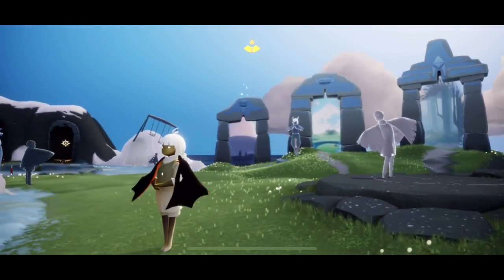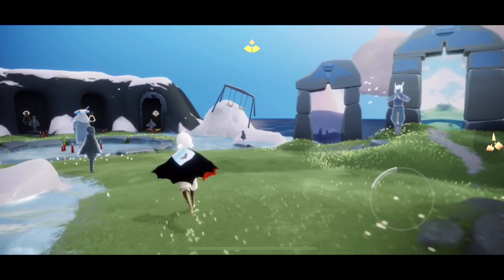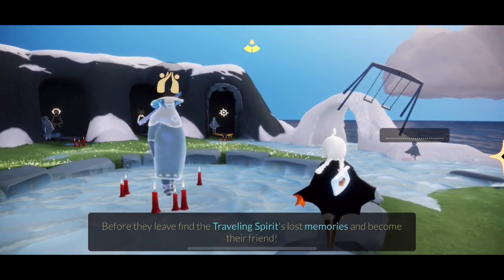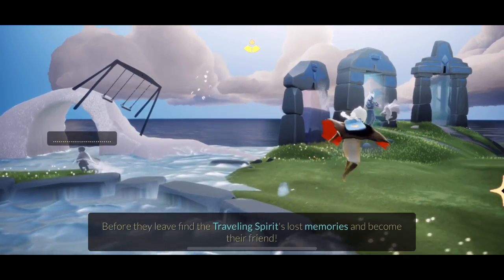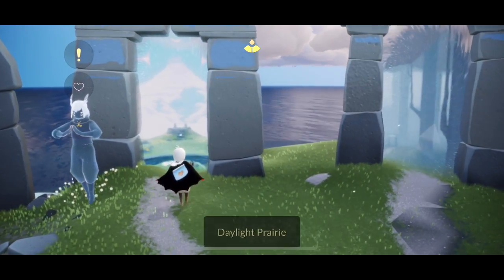Hey everybody, I'm Nasty Mold and it is February 14th. We are going to be revisiting the traveling spirit for this weekend. So he's right here — this is the Double High Five spirit. We can't view him until we find him in one of the lands. This one was from the Season of Lightseekers and you can find it in the Daylight Prairie.